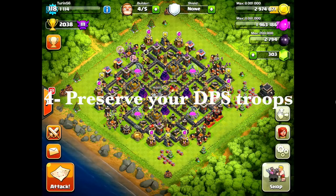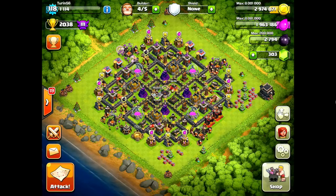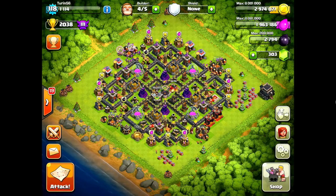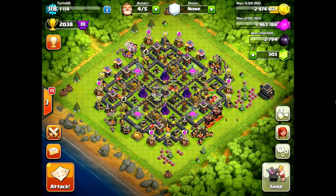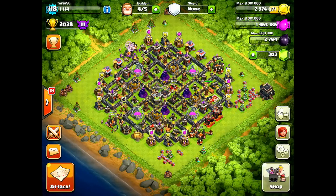Those are the four keys — the absolute fundamentals to the Hog-O-Wee-Wee attack that you have to be able to enact for this to be effective. What we're going to do now is look over some bases, apply these fundamentals in theory to those bases first, see what they look like, and then watch replays of those attacks. I'm going to show you several different versions of this attack so you get a really good feel for how it can be done. Let's go ahead and take a look at the first base.